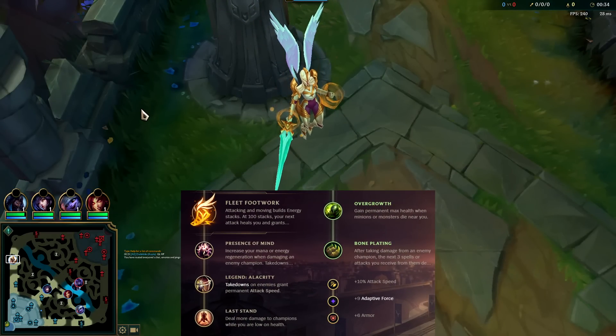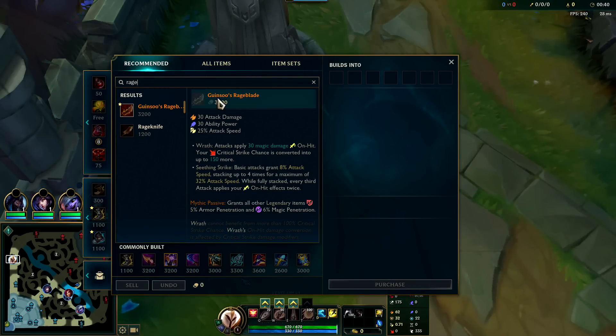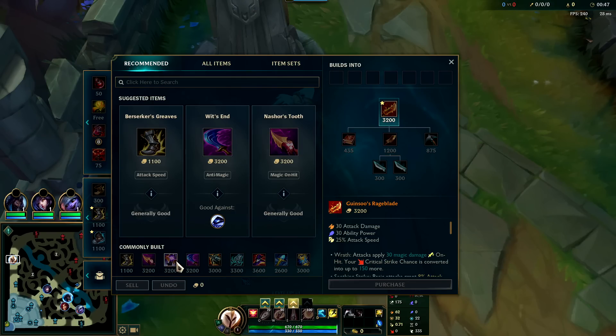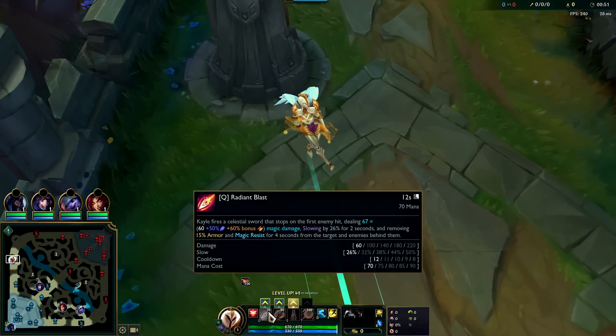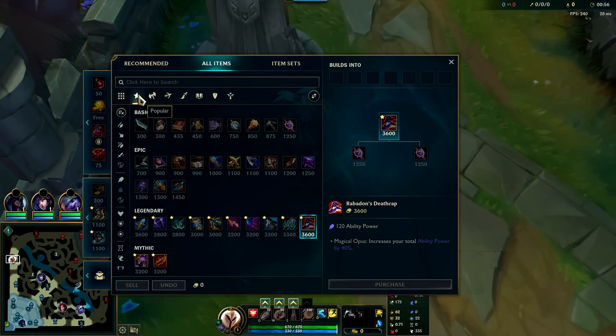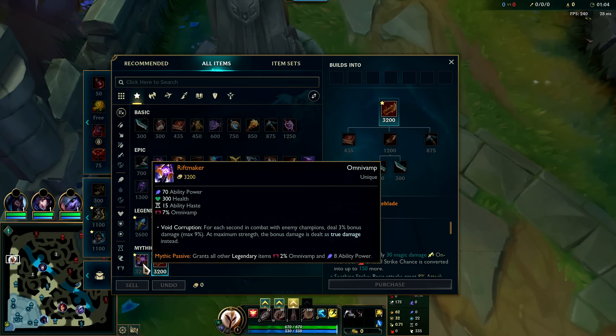The highest win rate Kel build after the recent rage blade changes is to not take rage blade at all. For AP Kel, the highest win rate build sits at 73% — going gnash rush into rift maker into Rabadon's. Kel got massive AP buffs a couple patches ago, so you absolutely do not need rage blade. Rift maker sustain is pretty important for staying in lane and staying alive.